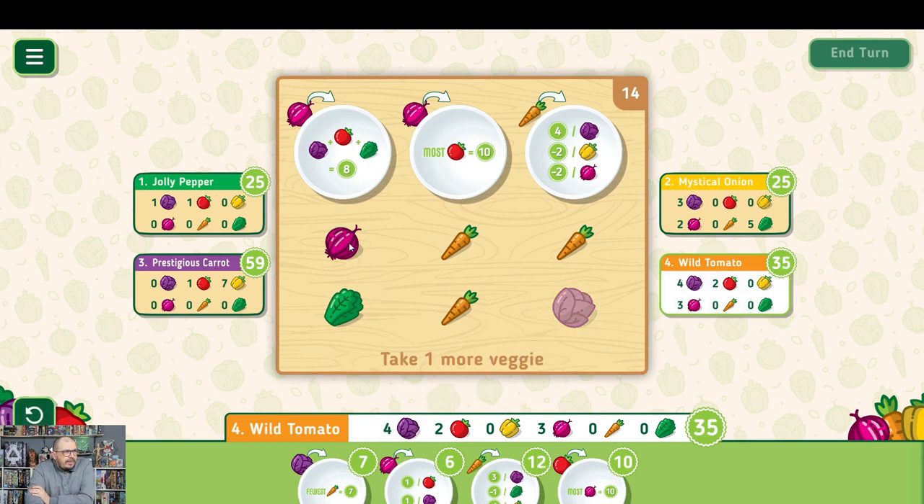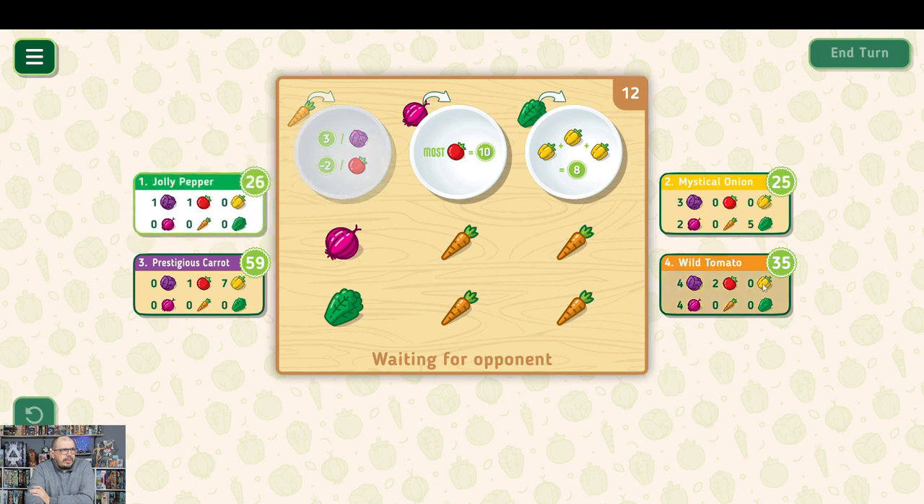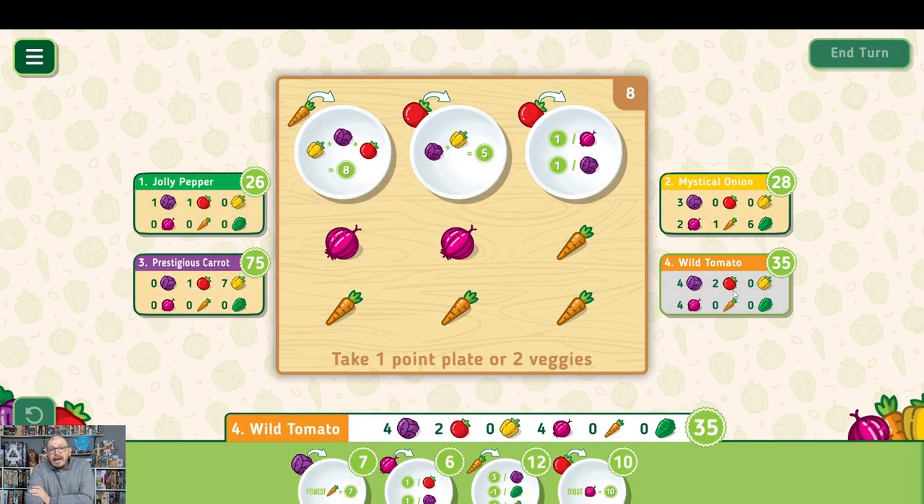I'll continue taking my points and see how well I do. Suddenly one opponent has four onions and four leaves. Wait — I'm Wild Tomato! I was 100% sure I was Jolly Pepper. I have no idea why I thought that. Now looking at the board there are a lot of carrots and onions. I'm currently in the lead so I don't think I need more onions.